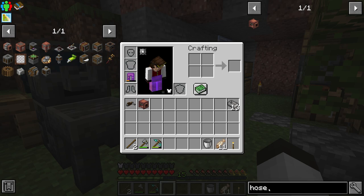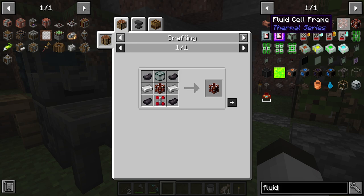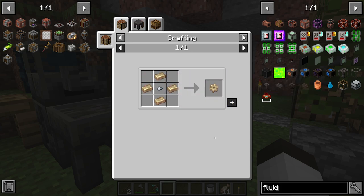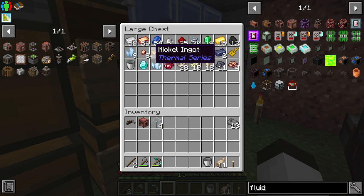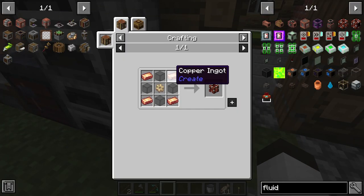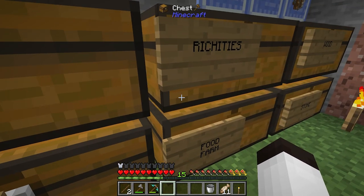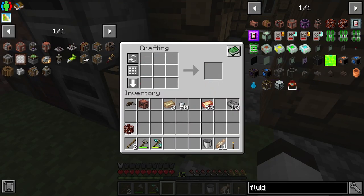We're going to use a fluid cell. A fluid cell has some components most of which we can make easily, but we need to start with the fluid cell frame — it's just copper, glass, and a nickel gear. I do have nickel, so let's make this up quickly. I have some glass and some nickel, and I'll make a nickel gear. Then I need some copper.